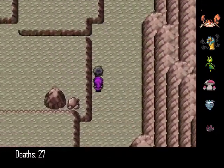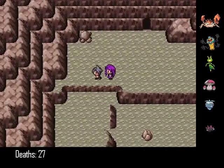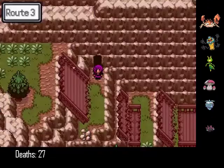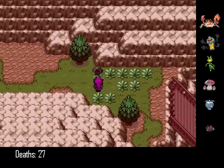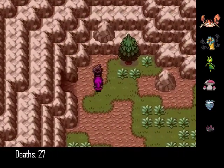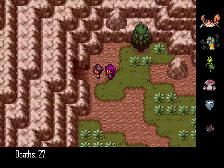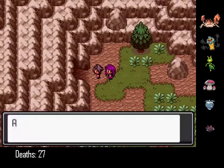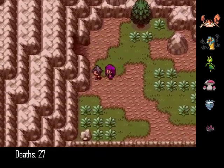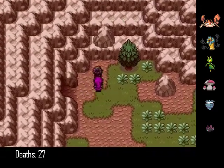Before starting the main episode I want to rant about something that annoyed me. I was going to go back to Agate to use the move tutor because I got a ton of heart scales from pickup, and this is what Aya does if you try and leave. What, you can't leave? Aya, oh my gosh, I want to go back to the move tutor.